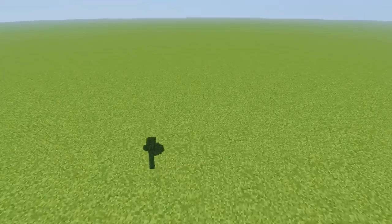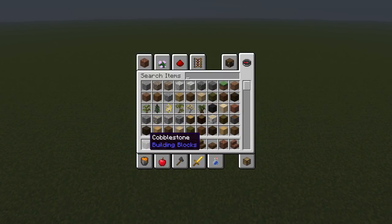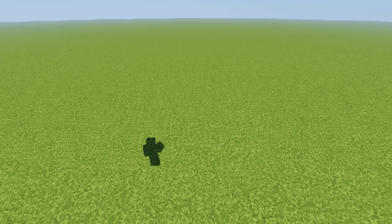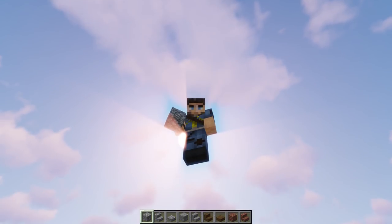Let's start building right here right now in front of you guys. We're going to be using a bunch of stones: cobble, regular stone brick, some spruce, and some actual brick — very beautiful brick, the best brick texture. We're going to put a little chimney fireplace inside too.